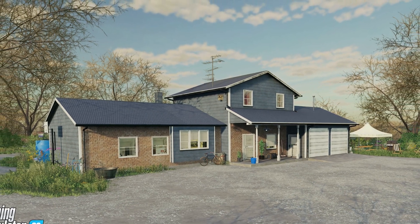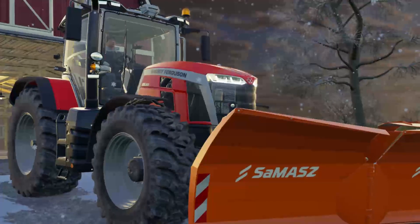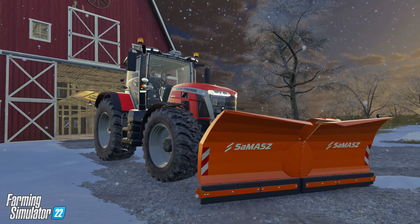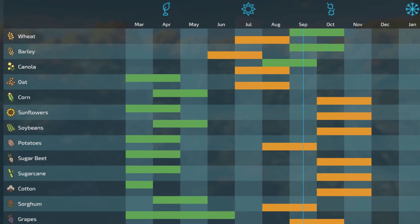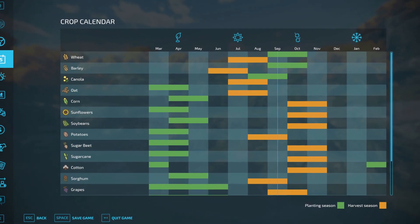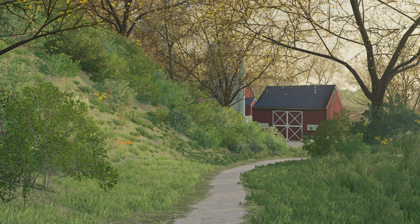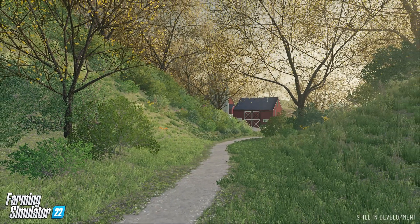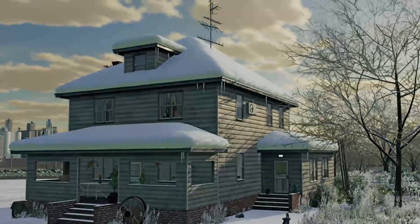If you would like seasons to just be a visual thing, seasonal growth can be turned off, so you can plant and harvest your crops independently of the season. If seasonal growth is activated, you will have to take a look at the new crop calendar, which will give you an important overview of when you need to plant and harvest your crops. The price of your crops will also change throughout the year depending on the demand for the crop, so to get the best price, you will have to store your crops and sell them when the demand is high.